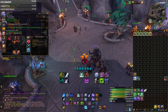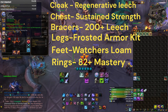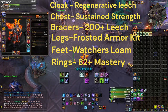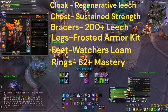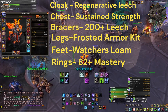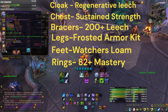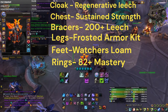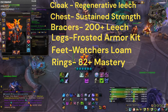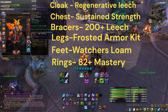For your Enchants and Gems, I like the gem that gives 70 Mastery and 33 Versatility. For my Cloak, I want Regenerative Leech — it's only 3% but I actually heal a decent amount; in one Solo Shuffle it did 579,000 healing over 6 rounds, which is around 10% of my healing. For the Chest, Sustained Strength. For Bracers, an extra 200 Leech. For Pants, Frosted Armor Kit. For Boots, Watcher's Loam. For both Rings, 82 Mastery to increase all my Frost damage, which counts for Obliterate too since it becomes Frost damage during Killing Machine procs.